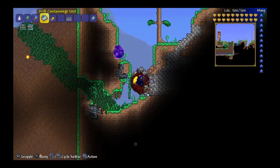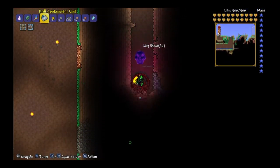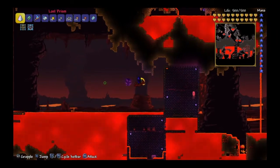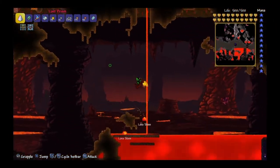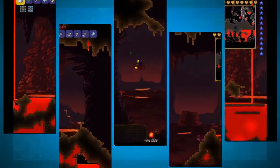Step one: you want to grab your pickaxe, and then you want to dig down into the underworld. This is step one — defeating the Wall of Flesh. Now that you're down here, you want to find a voodoo demon, get his voodoo doll, throw it into the lava, and kill the Wall of Flesh.